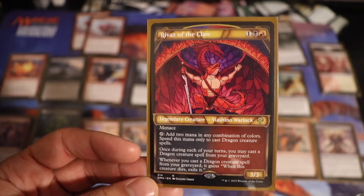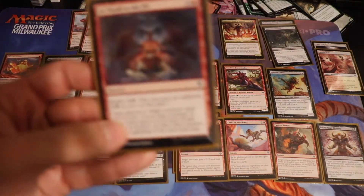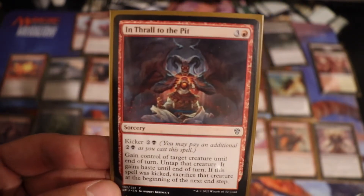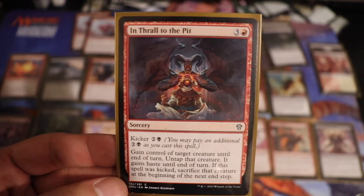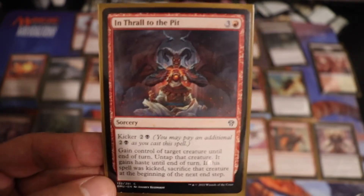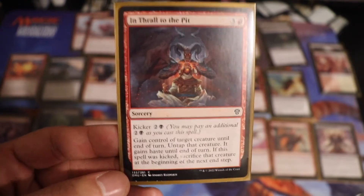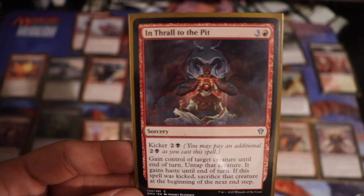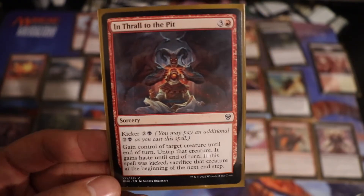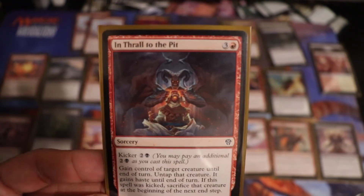The last of my top-tier plays goes to a Sorcery — none other than Enthrall to the Pit. I really wanted to use the grand 7-mana kicked version: gain control of target creature until end of turn, it gains haste, and if it was kicked, sacrifice at the beginning of the next step. That is such a big swing. The one time I did spend 7 mana on it, they used a sacrifice ability on the creature I was going for that I didn't realize was still a possibility. But I did use this several times for the 4-drop ability as a game finisher or near-closer. Having one of these in rotation felt great — I would feel bad having two in hand, but one floating around found its way to me quite a bit tonight.